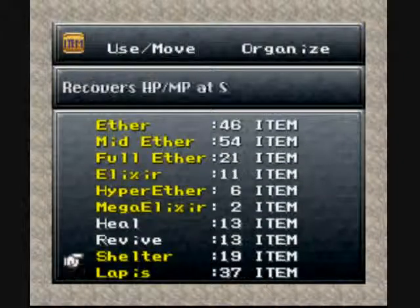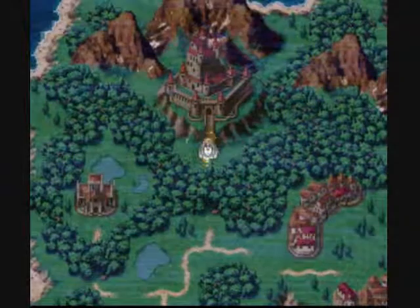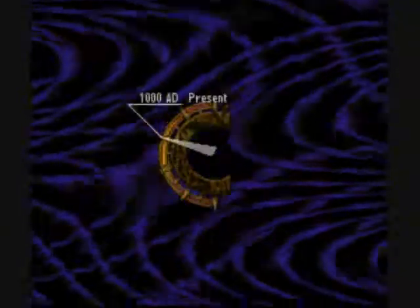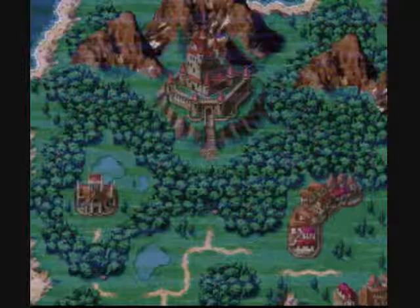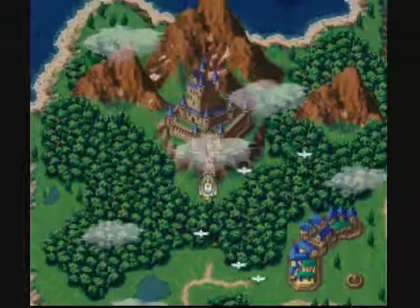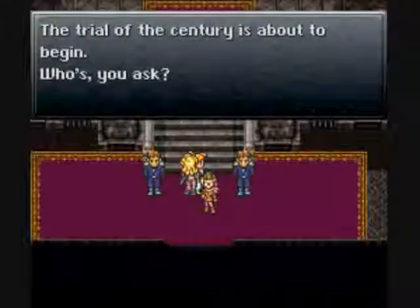Let's just use a shelter, because I need it. I am going to rearrange my equipment, so I'll be right back. I just gave Isla the Zodiac Cape — figured I'd go ahead and do that. Let's go to the castle. Too bad we can't get any awesome equipment from the rainbow shell. Wait, what? That doesn't make sense at all. Let's rearrange the party setup here.